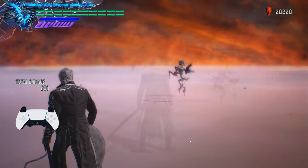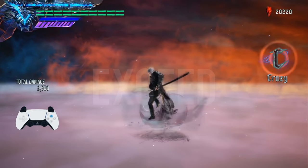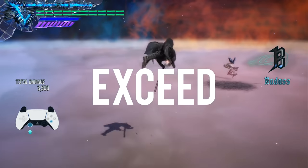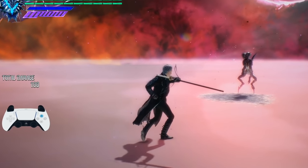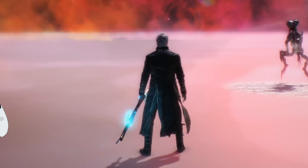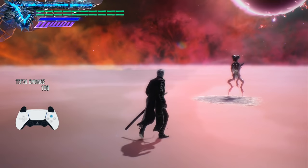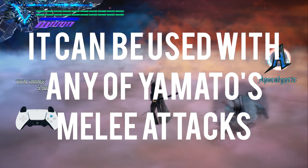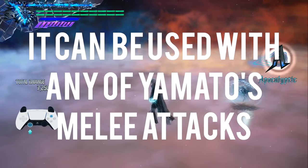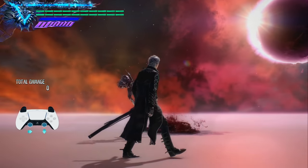Now we know what a Judgment Cut is, let's dive into how we can utilize it. It works very similarly to Nero's exceed mechanic in that it is dependent on timing and can be executed whenever you do a melee attack with Virgil. As long as you're using the Yamato, by pressing and holding the melee button you'll begin to see the Yamato crackle and charge up with power. Once you let go, Virgil will assume the quick draw stance and let off a quick Judgment Cut. Because this mechanic is tied to the melee button, you can let off a Judgment Cut mid-combo — just press and hold until the Yamato crackles with power, then let go.